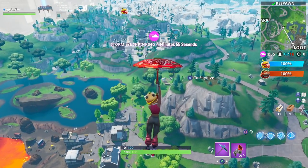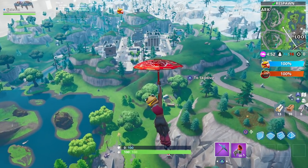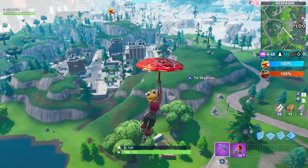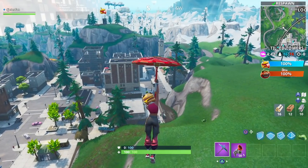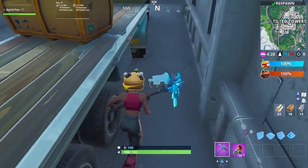The very first location you want to go to is Tilted Towers — there are two different jigsaw puzzle pieces we can find here. We're going to drop here straight away and I'll show you exactly where to pick up these two pieces. We're going to get this challenge done in about 10 minutes tops. Where you want to land is right underneath the bridge.